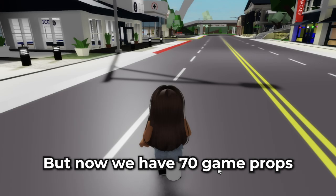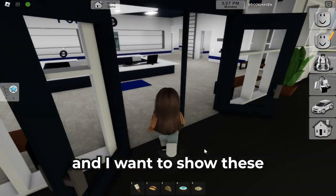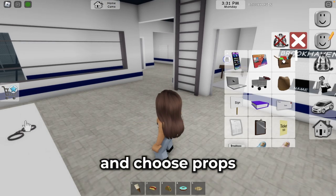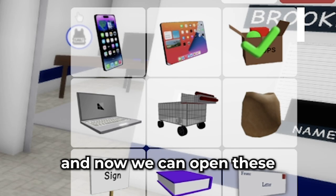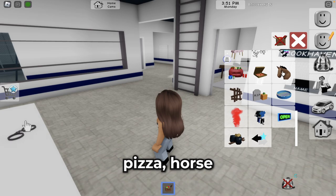It's an option for role-play games. But now we have 70 game props and I want to show this. We can go to our inventory, choose props, and now we can open this. We also have some options: pizza, horse — it's strange — wooden planks, grave, pool, smoke, hangers, open sign, garbage bags, and arrows. I'm so excited!